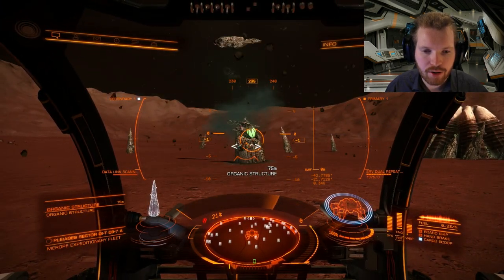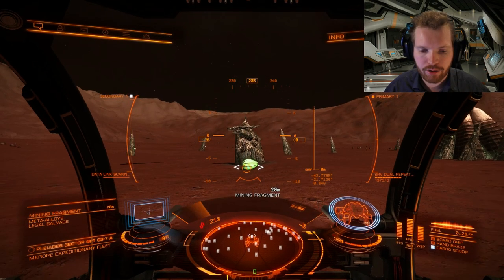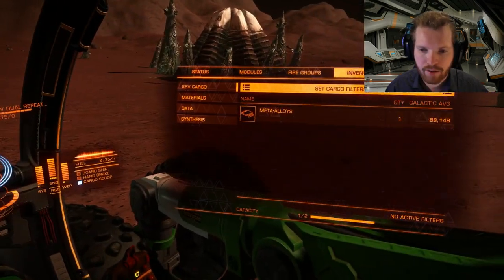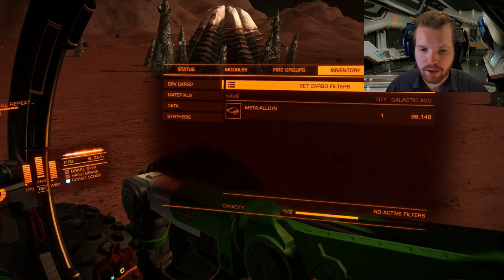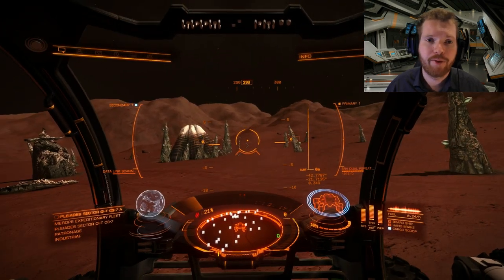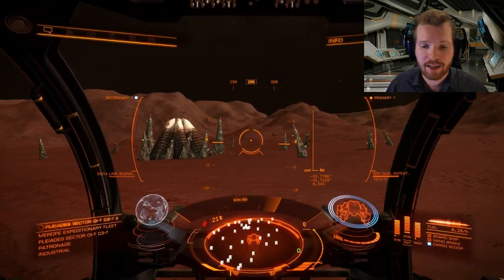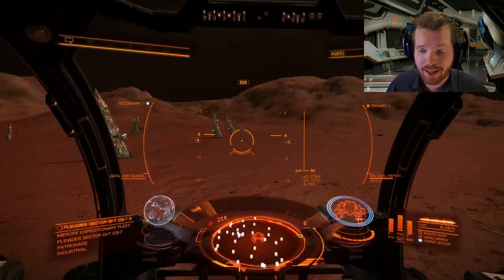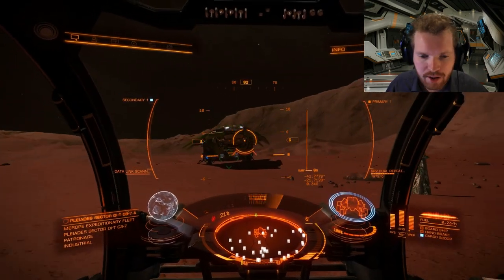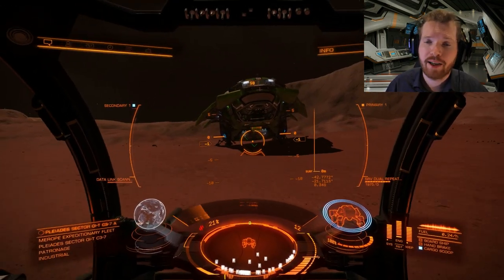If you shoot one of those growths, a mining fragment pops up. Open up your cargo scoop, target it, and drive over it. You can now see that your inventory has one meta alloy — which is exactly what we needed. You can stick around here if you want, as sometimes Thargoids will come by and it's quite a sight. It can take an hour or two if you're unlucky, but if you're just interested in unlocking the engineer, just head back to your ship and head back to Farseer.